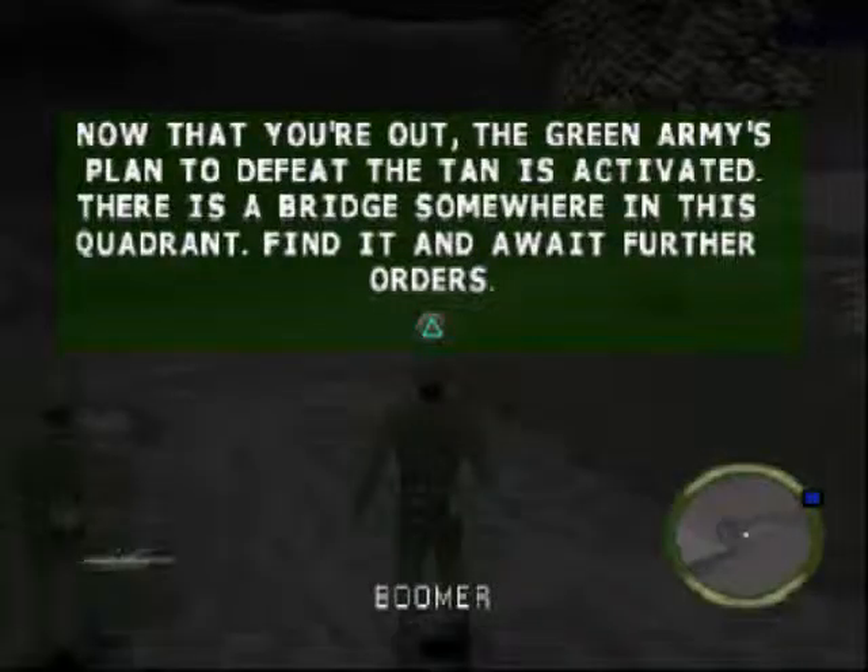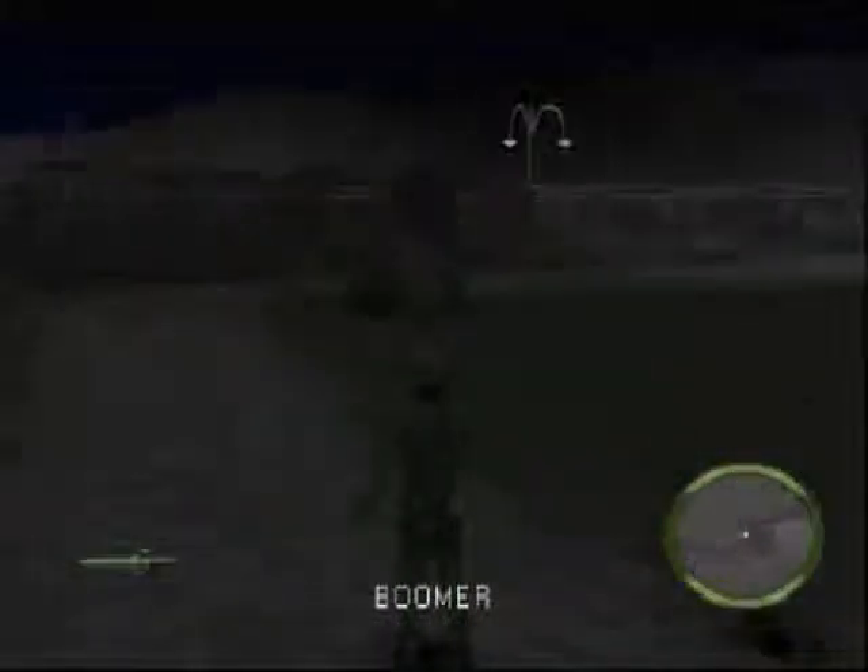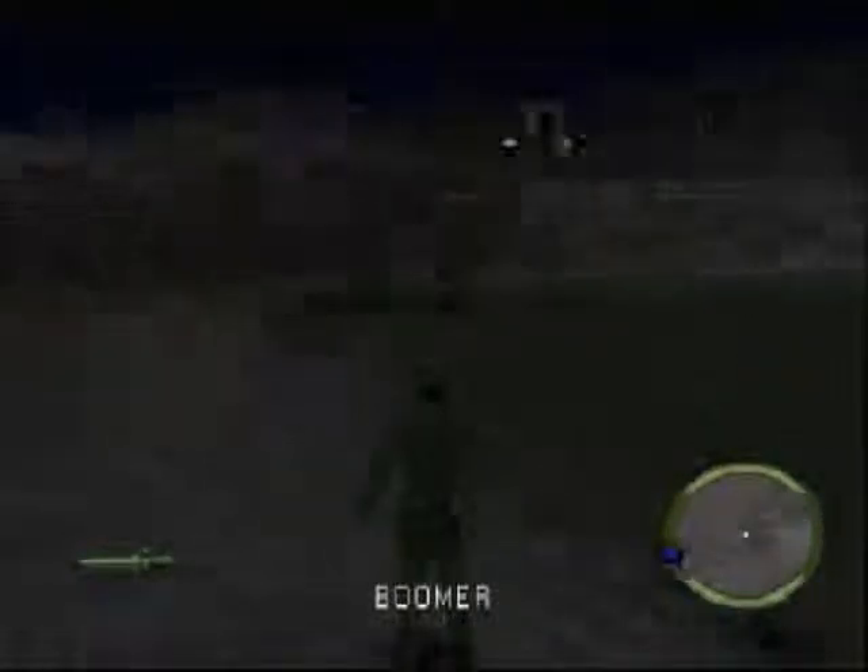They decided to go lazy on this one instead of color coding the pup tents — everything is green. Anything that's camouflaged is green, and they kind of went lazy with it, but that's fine. Now it says that the green army's plan to defeat the enemy is activated, and we have to get to a bridge to follow the next orders.